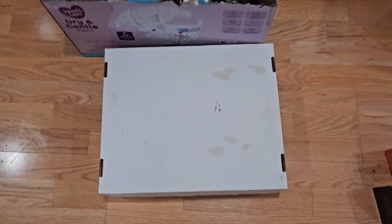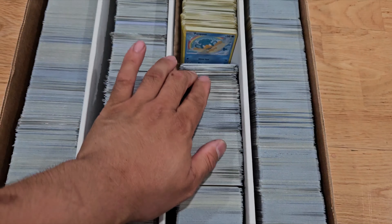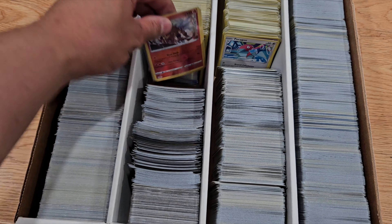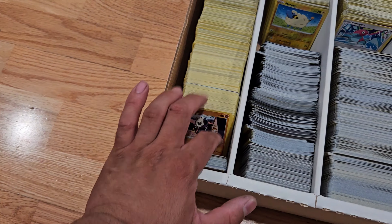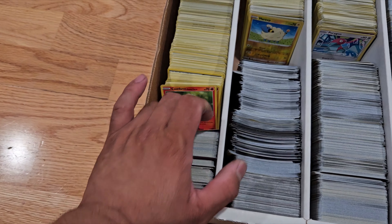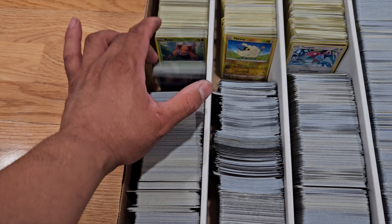This box right here I got for $45. As you can see it's full — 45 bucks. I haven't gone through it yet. Lots of Sword and Shield I've noticed, reverse holos, and some Chilling Reign in it. I haven't seen any energies — I thought they were all energy. I got scared.